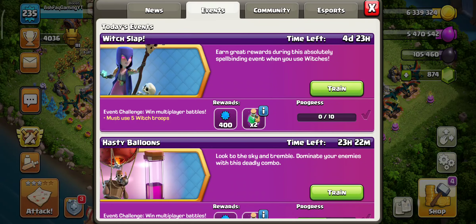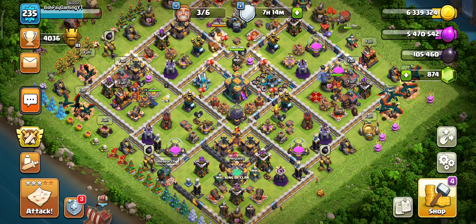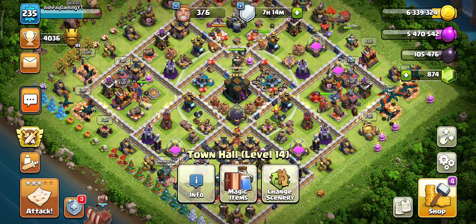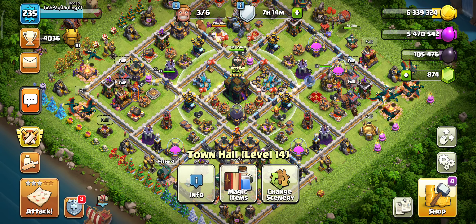Based on your Town Hall, the troop count may vary. For TH 14, I have to use 5 Witches compulsory in order to complete this Witch Slap event. We must use at least 5 Witches, and one more condition: we have to win one multiplayer battle.